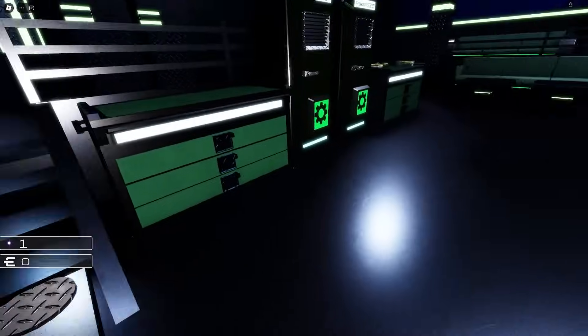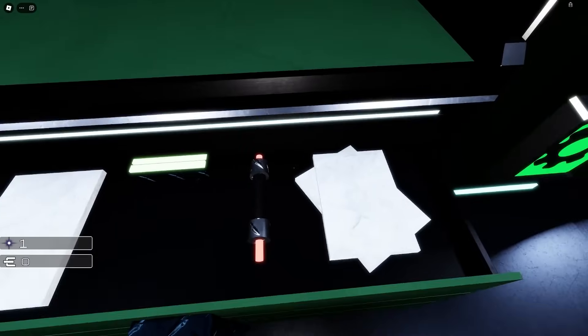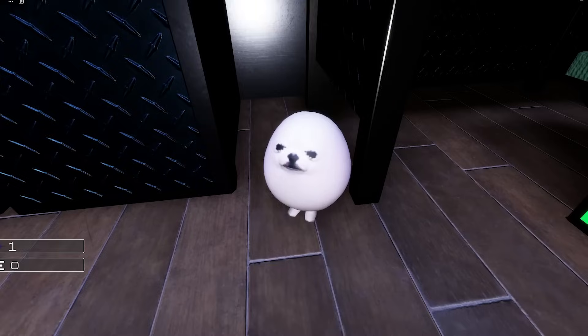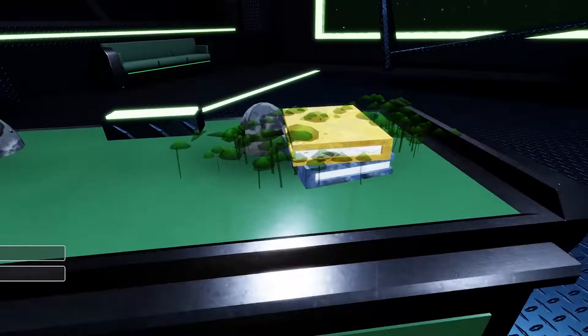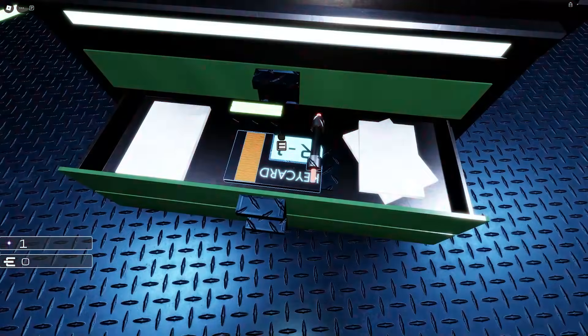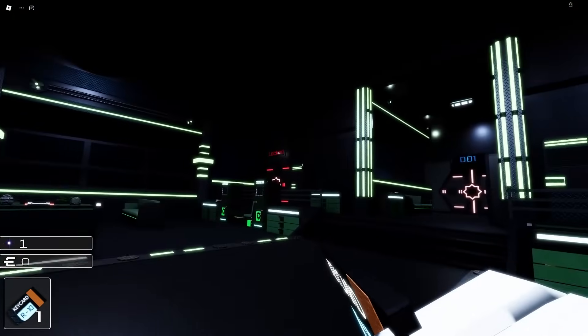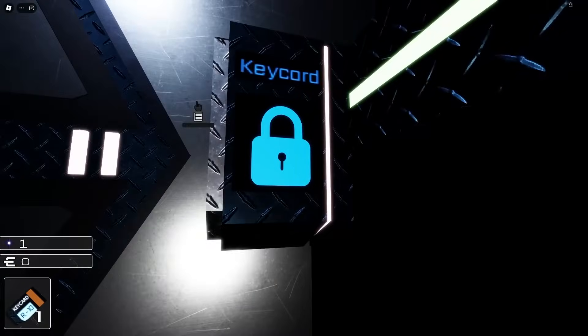There are some drawers right here you can open up. What do they have in them - is that like a lightsaber or something? Is that the egg dog? Oh my god, they even got memes in this game. The key card should be right over here on this table - oh, it's right here inside the drawer. Perfect. And there's also two locked doors - I don't know what those are for but we might find out later.